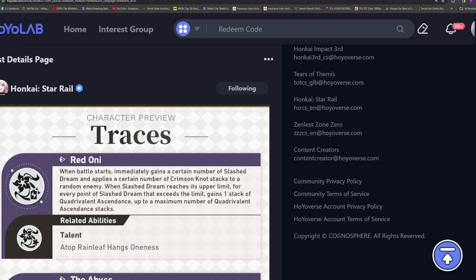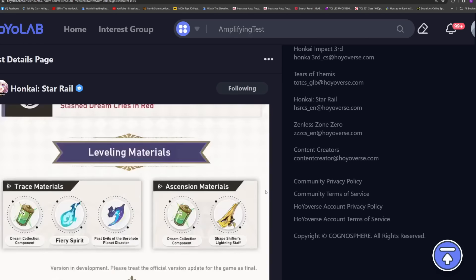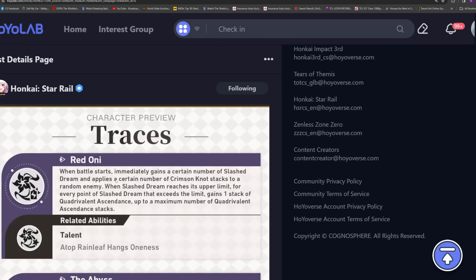Okay, this is her first trace. When battle starts, she immediately gains a certain number of Slash Dream and applies a certain number of Crimson Knot stacks to a random enemy. This will be more explained when we talk about her skill and talent, but it's really important to know she just gets that for free — not associated with her technique. And when Slash Dream reaches its upper limit, for every point of Slash Dream that exceeds the limit, she gains one stack of Quadrivalent Ascendance, up to a maximum number of stacks. That's really good. Her talent is where this is associated, and we'll go over that in just a moment.